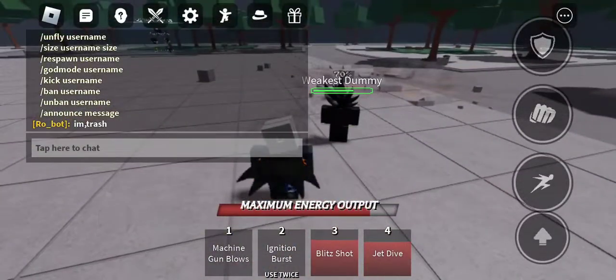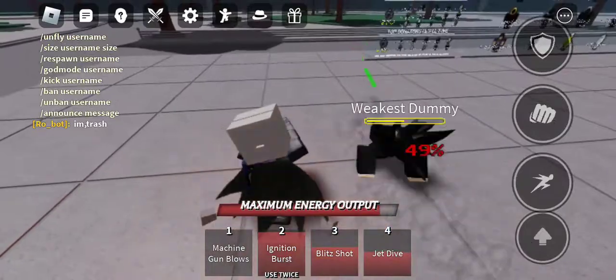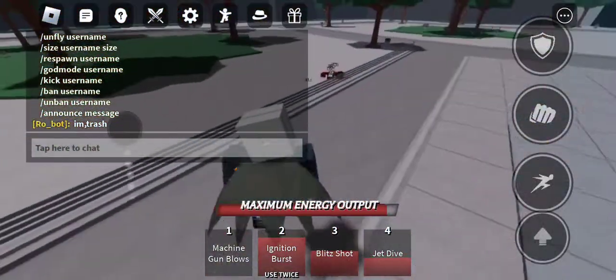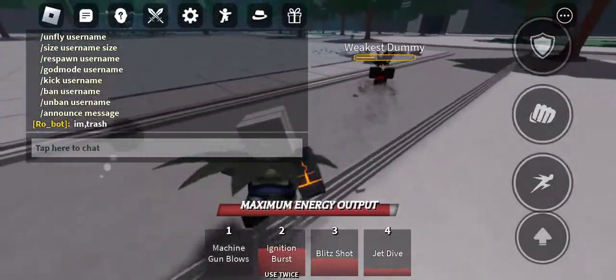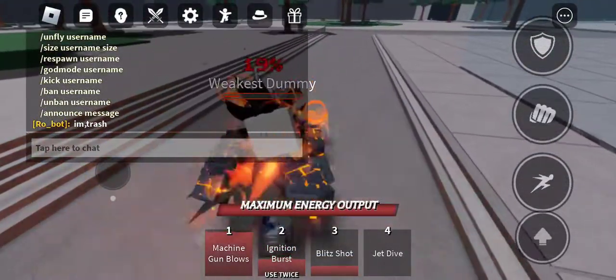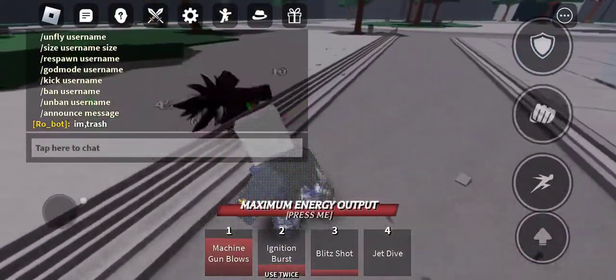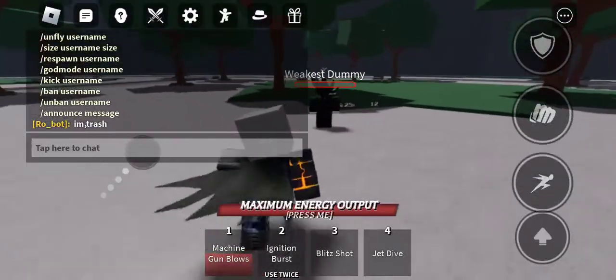Here's how it works: you use blitz shot, and when it clears you can use jet dive. It doesn't normally work but it kind of does, so try it out yourself because it's a really cool tech. If you want to learn how to use it, I'll tell you right now — I just have to kill the dummy first.